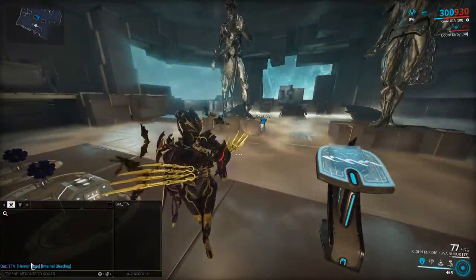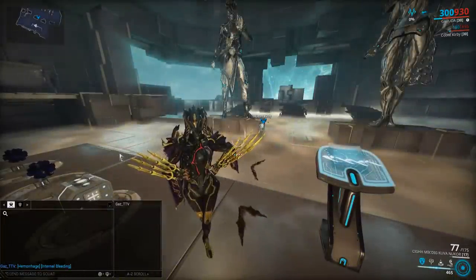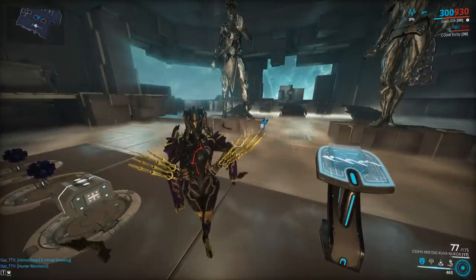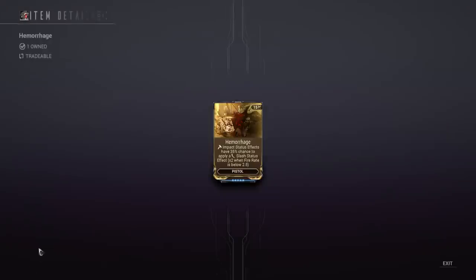This is basically a Hunter Munitions proc triggered when an impact status effect is created. Unlike Hunter Munitions — which has a 30% chance on critical attacks and gets no multiplier — the base proc chance here is 35%, and on a slow-firing gun it's multiplied by two, becoming a 70% chance to proc.